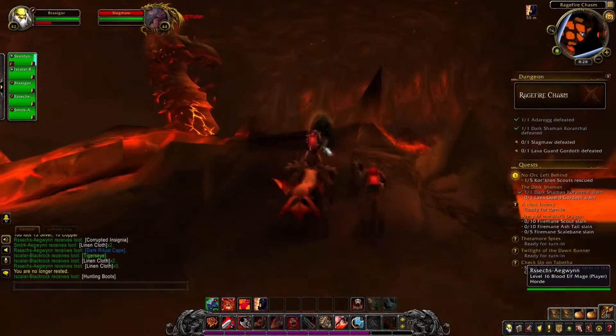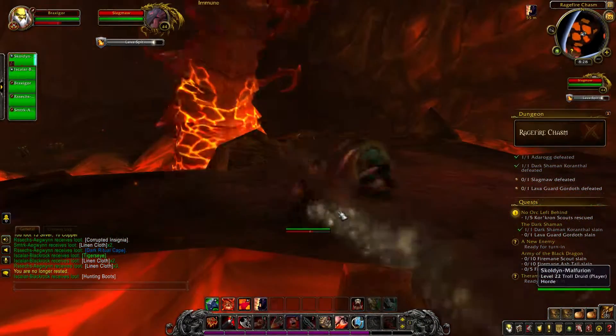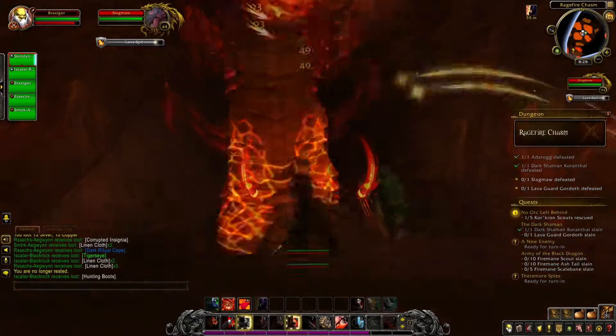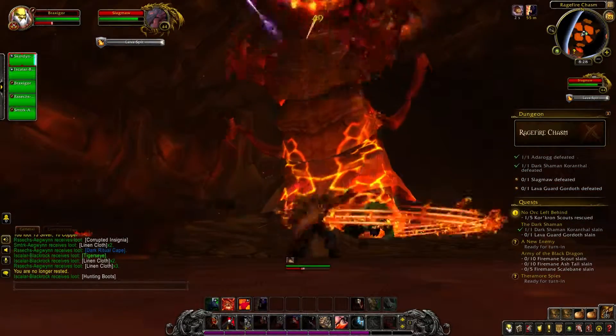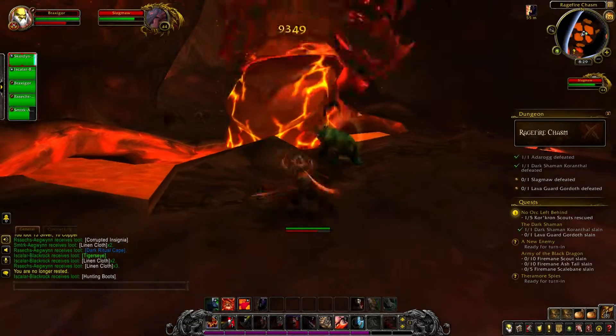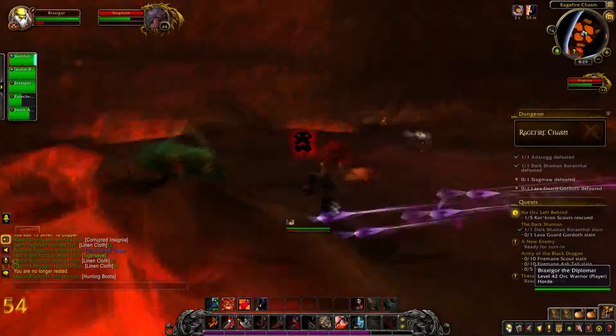The giant lava worm Slagmor is next. There isn't much to say about him besides the fact that he enjoys nothing more than killing stuff. Just keep peppering him with attacks and you should be fine. One thing to keep in mind: Slagmor has these annoying lava spit attacks. Keep count of them, since he's going to disappear after 5 attacks to appear in another place.